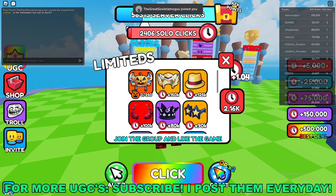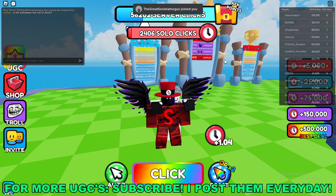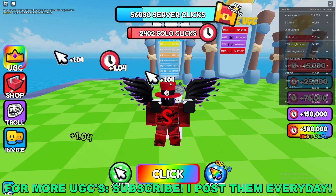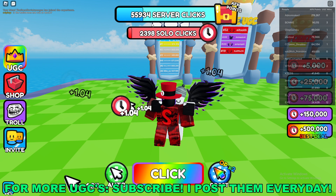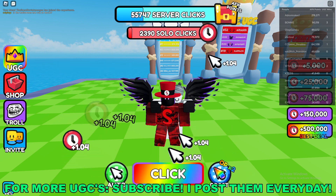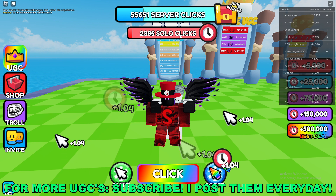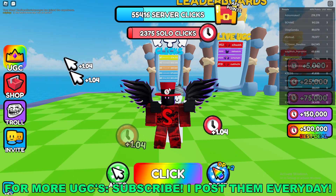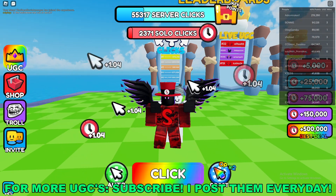You'll be able to see your AFK points in the top right of your screen or on the UGC page. To get more, you just AFK in the game, or you can go ahead and turn on an auto clicker. If your whole server gets a certain amount of clicks you'll get a bunch of AFK points, and the same applies if you get 2500 clicks just by yourself. And yeah, that's how to claim this free limited UGC item.